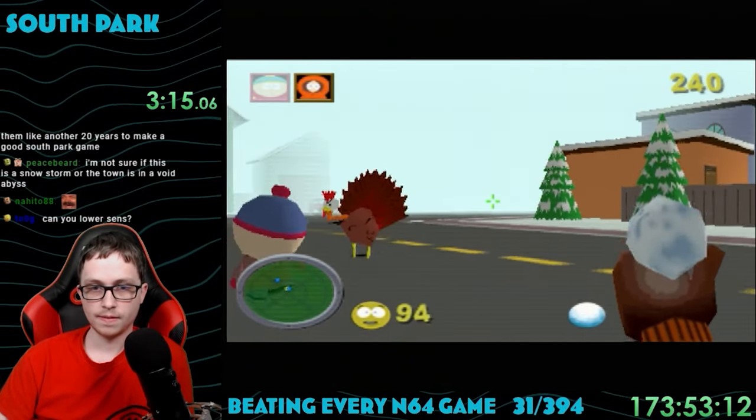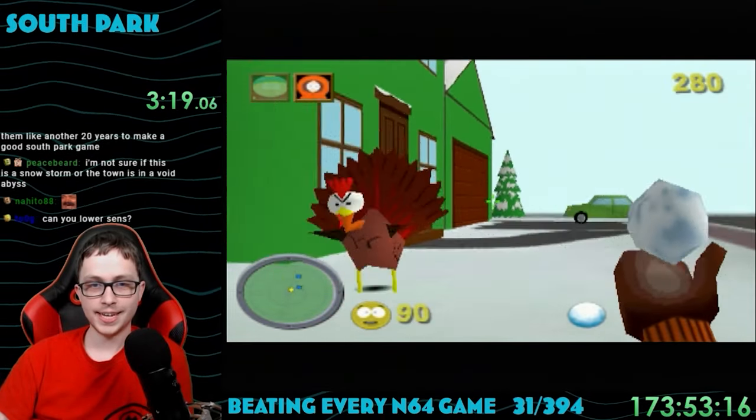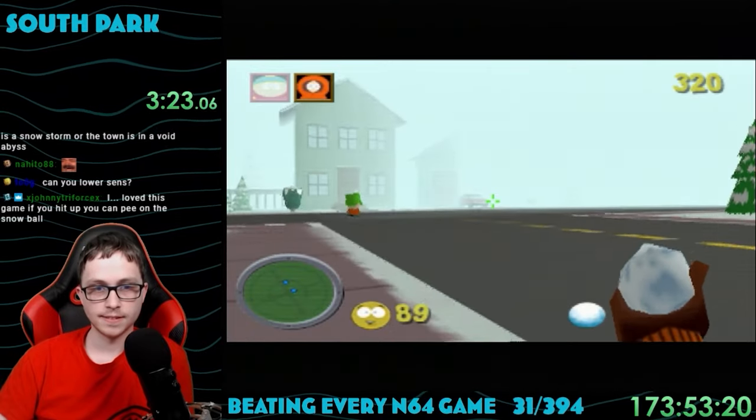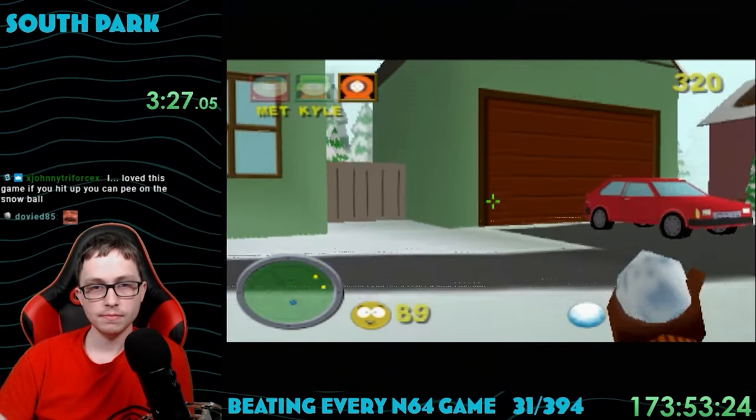The first level has a ton of turkeys just coming at you ready to attack. Your main weapon to defend yourself is throwing snowballs. Doesn't sound like it hurts, but you know when it gets super cold and the snow's basically ice? Yeah, that would hurt.